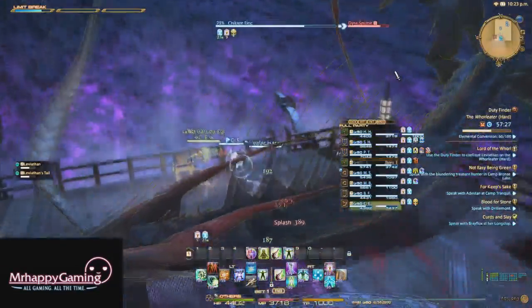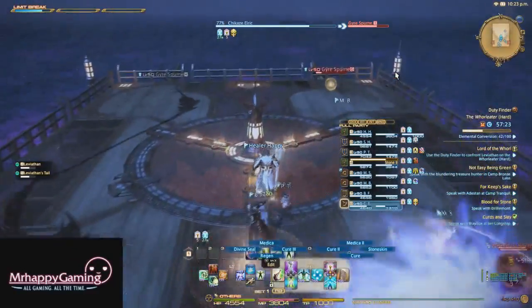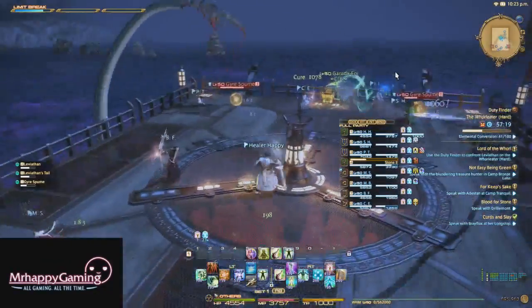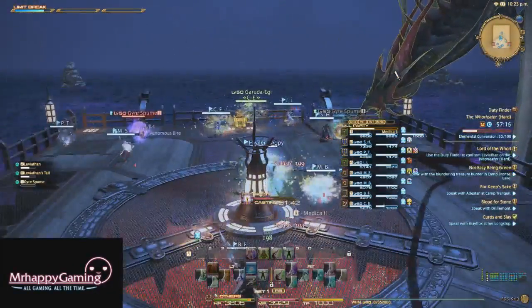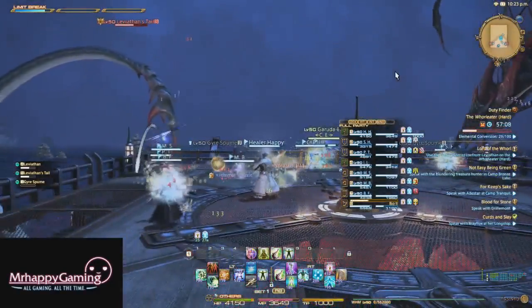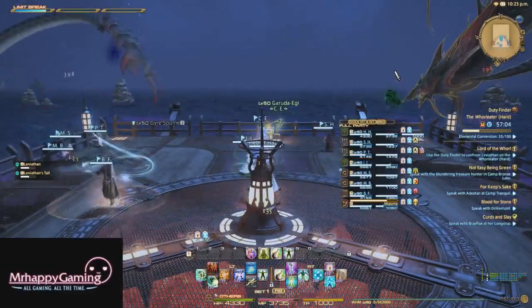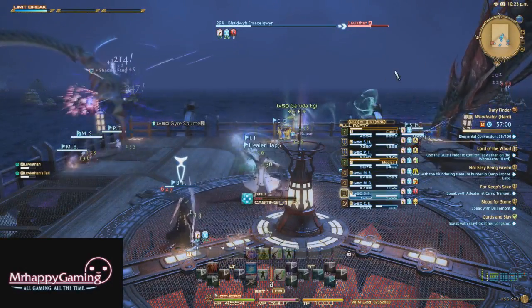The one thing that is significantly different about this fight is he has those dashes — you saw him dash across the arena. At certain points of the fight, when he leaves to do his body slam, he's also going to do a dash. The way to determine where his dash will come from on hard mode is really simple. See how he's on the south side of the boat looking at my mini-map? That means he'll either charge from this angle or this angle. So what you do is just stand right here, and when you see the water pillar, you may take a quick step left or a quick step right, and you're good to go.